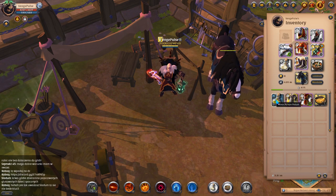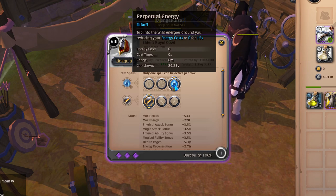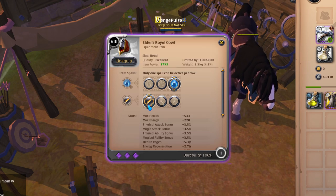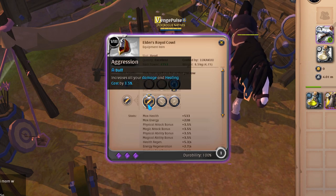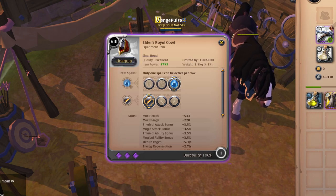For the helmet, you'll be using a royal cowl, and the ability you want to use is perpetual energy, which prevents you from using any energy at all over the span of 15 seconds. The passive you want to use is aggression, which basically just increases your damage.